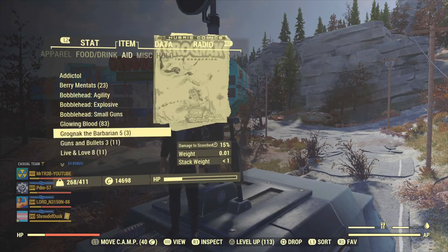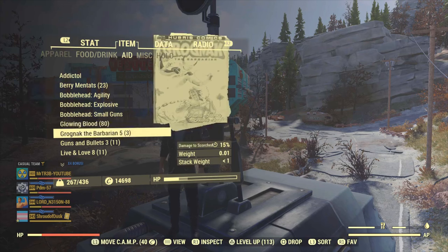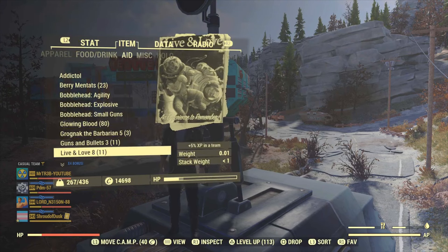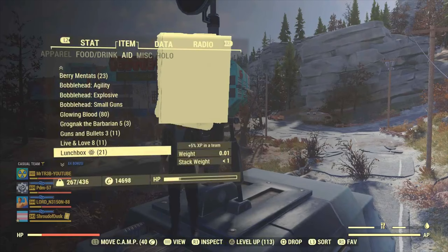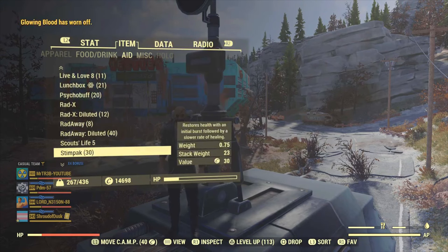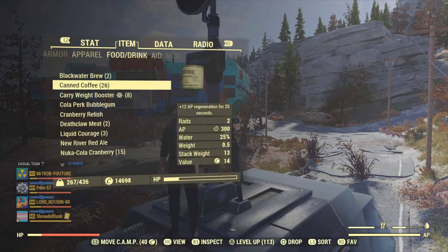If you're a bloody build, making sure your radiation is as maxed as possible gives you extra points on your special stats — you can see I'm on 52, so that's pretty good going. Live and Love 8 is another 5% XP when you're in a team. And obviously Lunchboxes is the big one here — if you open four of these you get an extra 100% XP, which I've done. There are various other items, but these are the best ones.